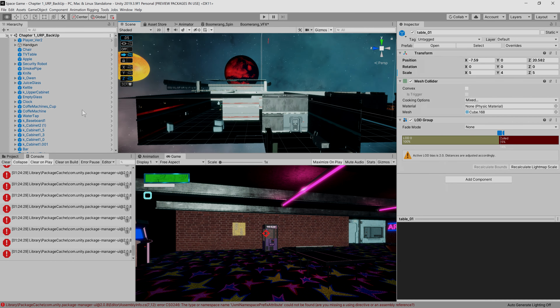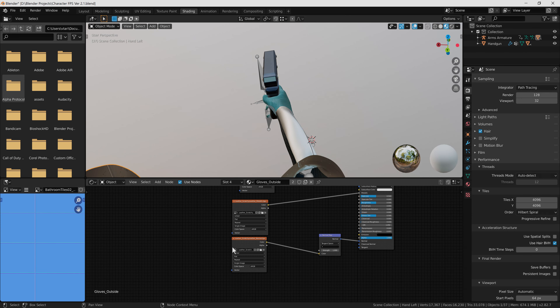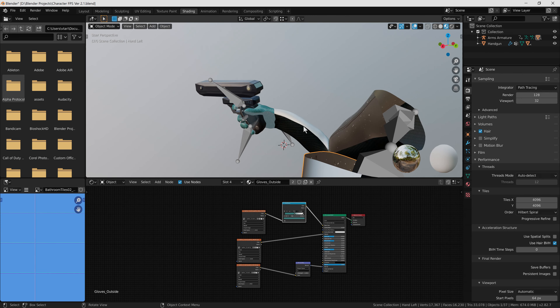I also used this opportunity to update the textures for the player arms as well as the handgun animations and positioning. I had received some feedback on Reddit that the gun positioning was not on par with typical FPS games, and I completely agree. I also switched from having the player hold the gun with two hands to one, and I'm quite happy with the end result. I also added animations for the boomerang throw, idle state, locomotion, and catch.